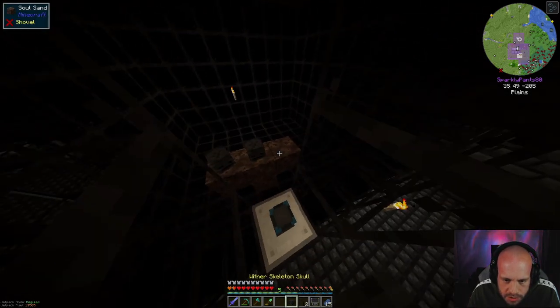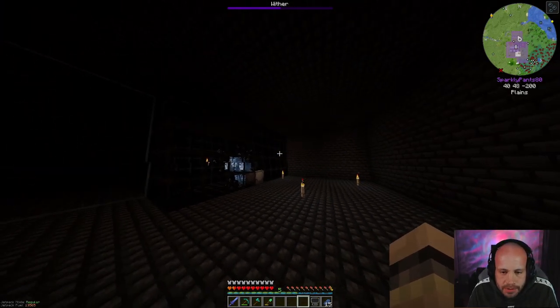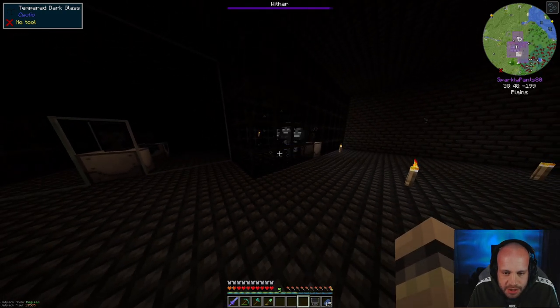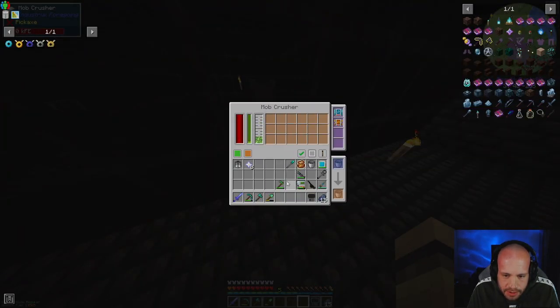Okay, one, two, three — it counts down as that bar at the top fills up and I can stand over here because then he comes towards me. Don't take any damage, it just knocks you up. Now we've got our eight nether stars, which is good.